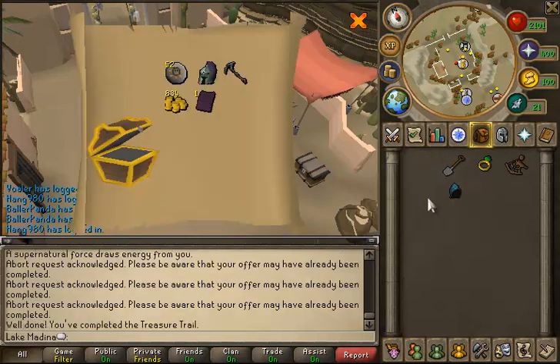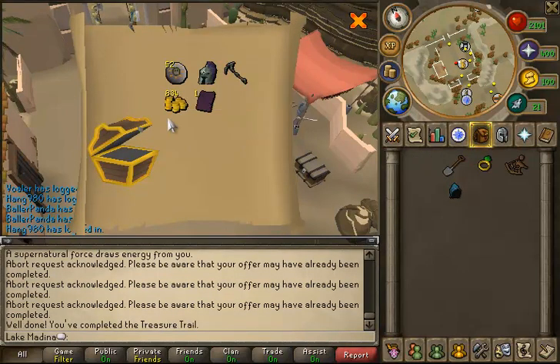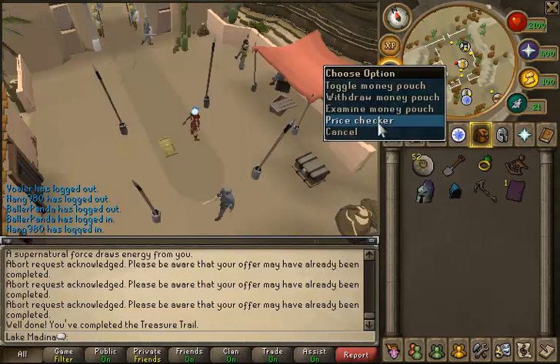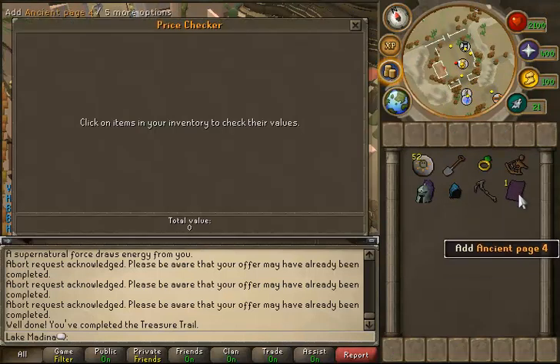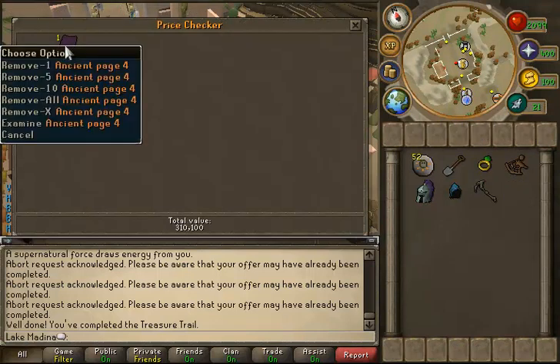Let's open the casket and see what we get. Oh — an ancient page and a whole bunch of junk. I imagine this ancient page is probably not worth anything and won't even sell on the GE. But I guess we got something — 300k.